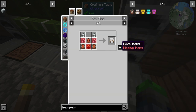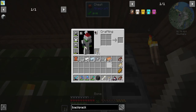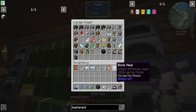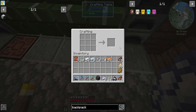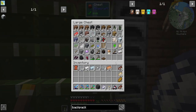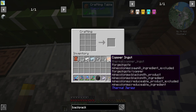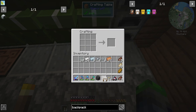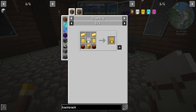We're going to go ahead and make the backpack. What else do we need - bone, yep there we go. And we need a chest - there we go. Common backpack! Okay, this has got two rows in here. What does it take to upgrade it?